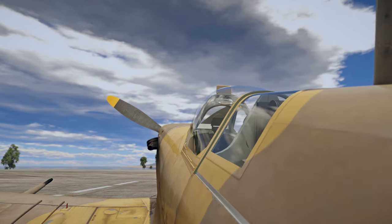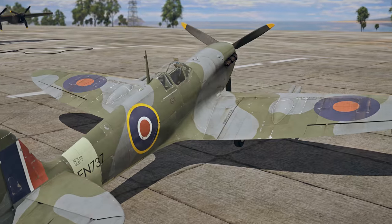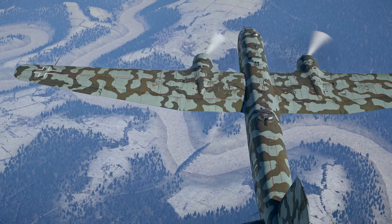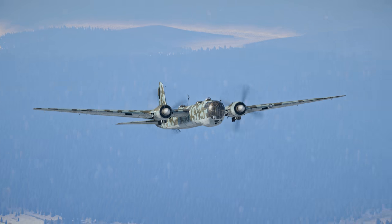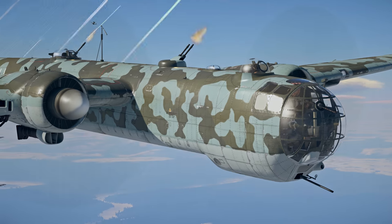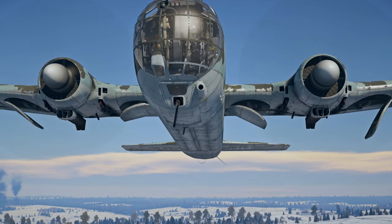Speaking of Spitfires, the Supermarine Spitfire Mark V gets a new, more detailed and realistic model, as well as two new modifications, B and C, that come without a dust filter. We also continue our support of the revenue share program. In Update 1.77 we are proud to present yet another aircraft made by players and for players — the beautiful Heinkel HE-177 Greif. It's a surprisingly fast, two-engine, long-range heavy bomber that carries a vast arsenal of bombs and is protected by cockpit-controlled remote gun turrets. By the way, do you see its landing gear? An interesting design choice, don't you think?